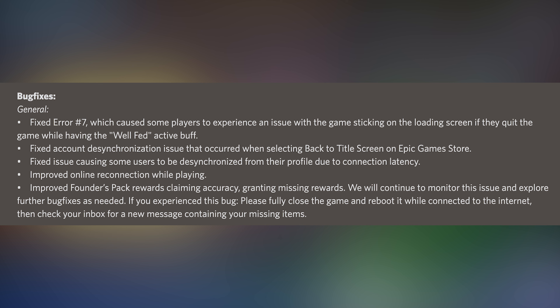They've improved the founders reward pack claiming accuracy granting mission rewards. They say they'll continue to monitor this issue and explore further bug fixes as needed. If you've experienced this bug, please fully close the game and reboot it while connected to the internet, then check your inbox for a new message containing your missing items.